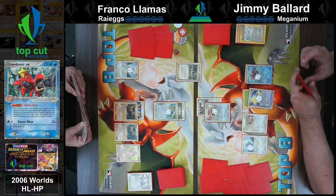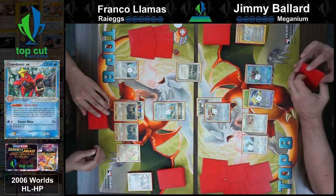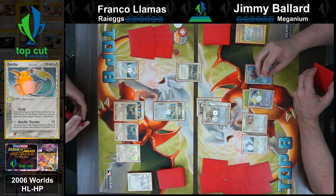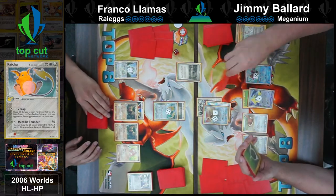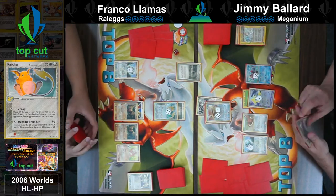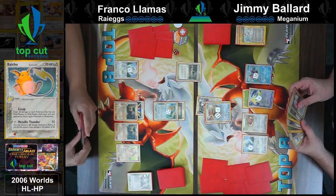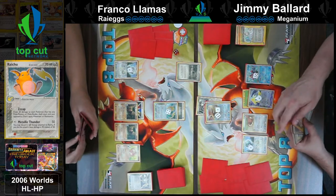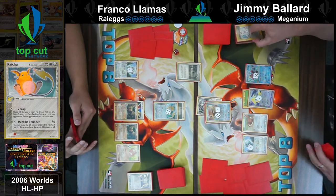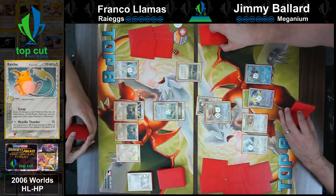A special metal energy coming down on the Raichu. Franco has a ton of cards in his hand but doesn't look like he has a lot to do — he's going to Zap, putting 20 on the Crawdaunt and that's about it. Now Jimmy's real only hope is getting a knockout this turn. The Raichu only has 70 HP, and Franco was not able to re-bench his next attacker because it would have just been picked up by Crawdaunt again. So he'll almost have to allow Jimmy to take a couple of prizes before he can efficiently set up streaming attackers, which might just be what Jimmy needs to get the Chikoritas out of his prizes.